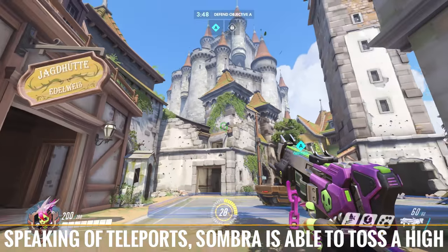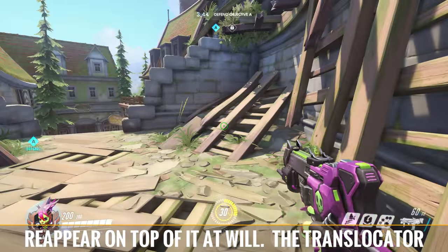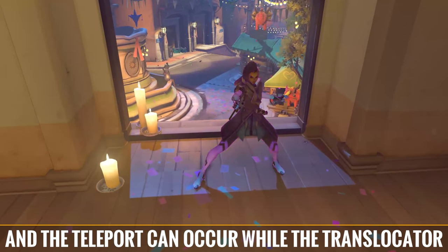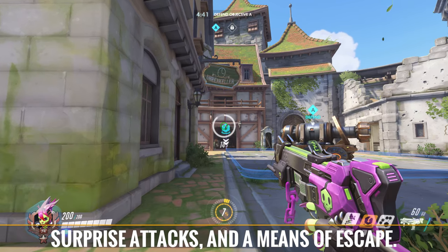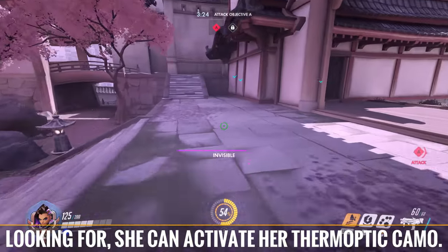Speaking of teleports, Sombra is able to toss a high-tech translocator device during the match and reappear on top of it at will. The translocator can be bounced off of walls and around corners, and the teleport can occur while the translocator is in midair. This is great for both a safety net, surprise attacks, and a means of escape.